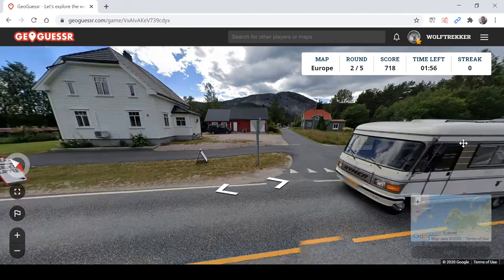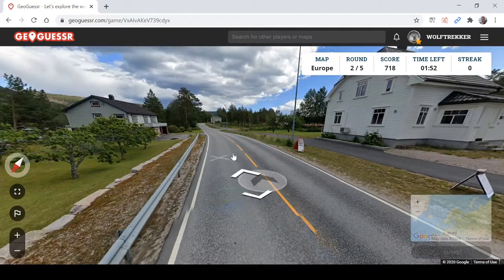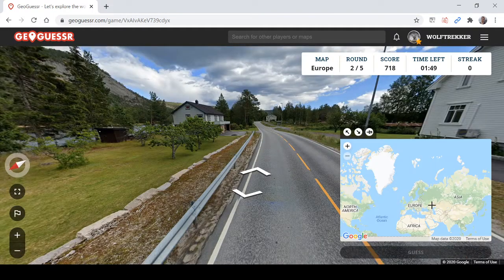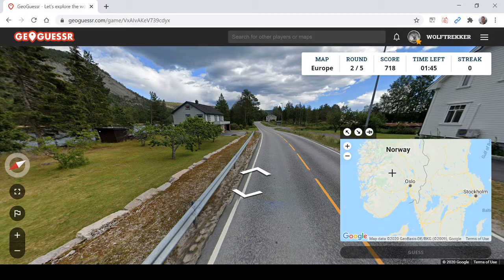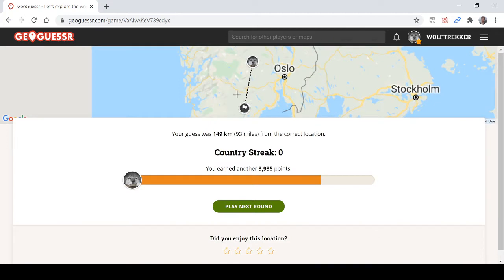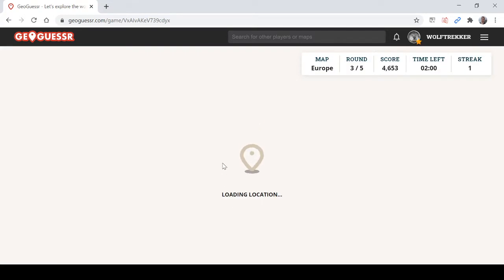Now this looks like Norway. You've got the yellow road markings, which are very typical Norway. I guess fairly south, because there's a lot of trees. Okay, yep. So we've got one.